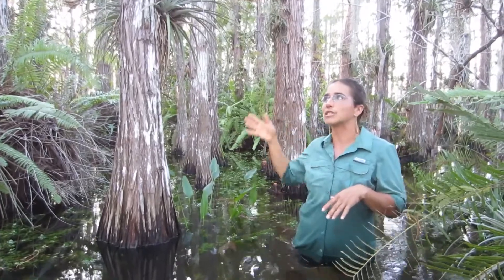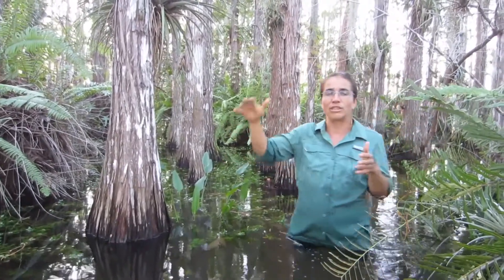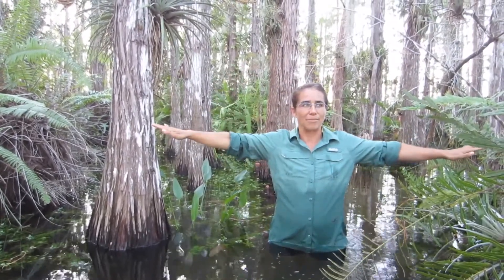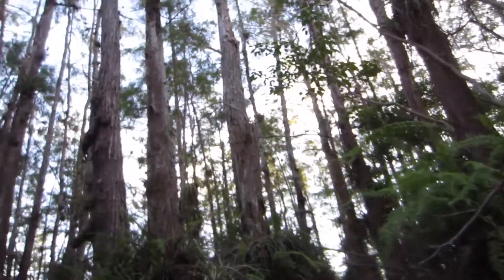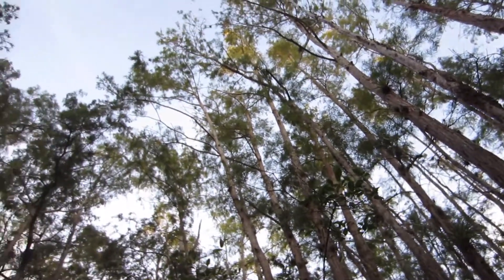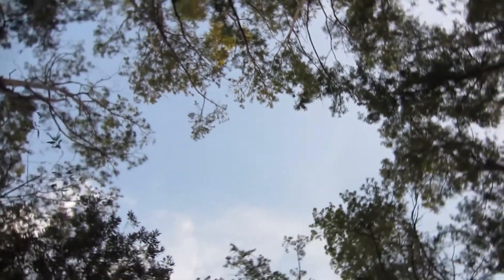If you were to view a cypress dome overhead, it would look like an actual dome — tall trees in the middle and shorter trees radiating outwards from the center. And sometimes, like in this dome we'll go check out in a minute, in the very middle there's actually a really deep part so deep that trees don't grow there, creating kind of a donut hole in the middle of the dome.